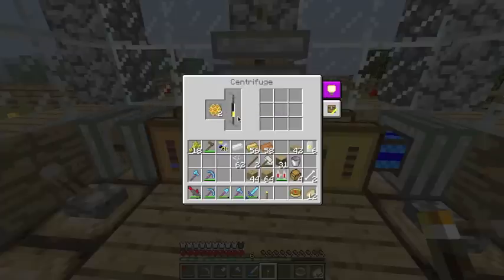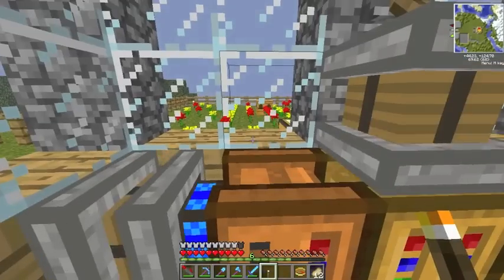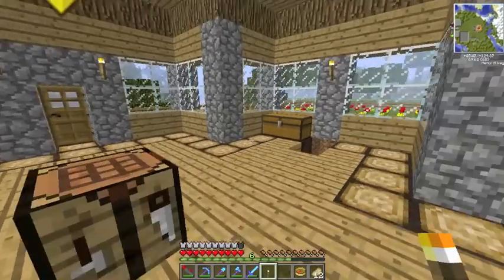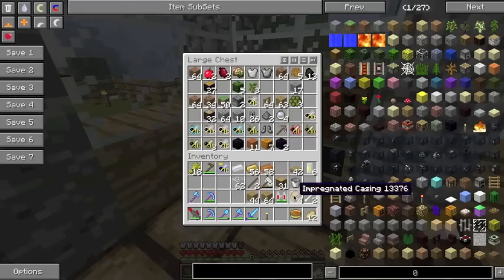The honeycomb will slowly turn into honey — I think it's like a honey droplet and honey dust or something like that. So wait for that to do its thing. In the meantime I'm going to make some more apiaries because I've got some more impregnated casing, that's what it's called.